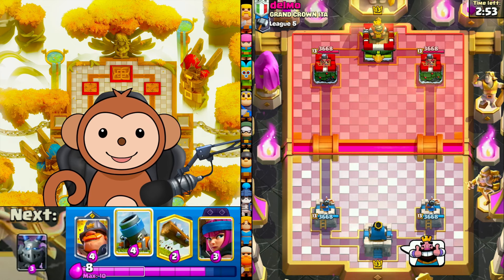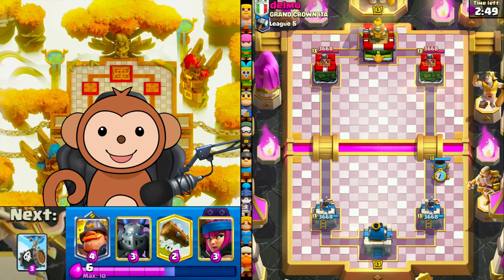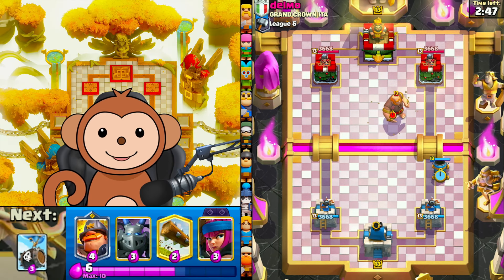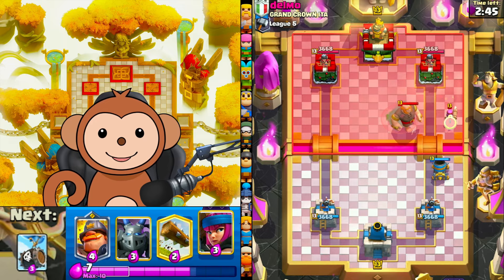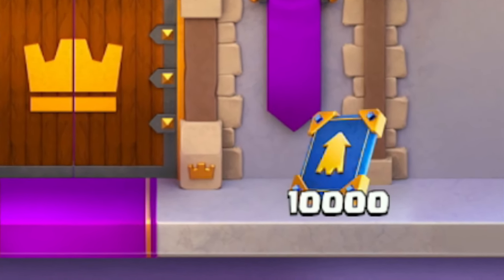What's good, YouTube? It's free-to-play time. I have 40,000 Elite Wild Cards, and I need 10,000 more to get my third Level 15 card. So what I'm going to do today is push to Masters 3 and get this 10,000 Elite Wild Cards reward.